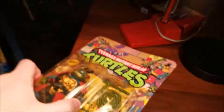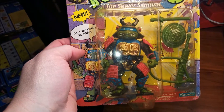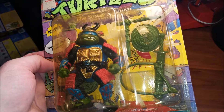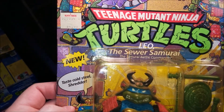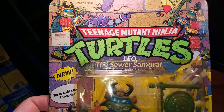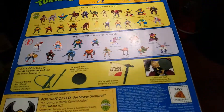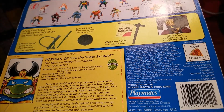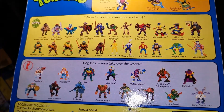We're going to pull out Sewer Samurai Leo — 'Taste cold steel, Shredder!' Got some green weapons there. This sold at KB for $4.99. Chopping off a foot soldier's head — there we have proof that they were robots, obviously, just not in the movies. This one came out in 1990.